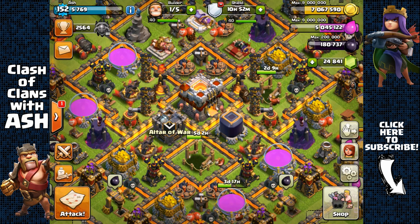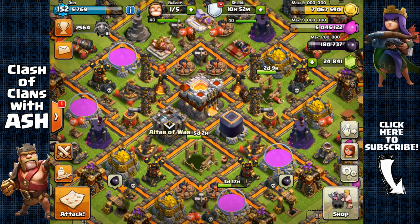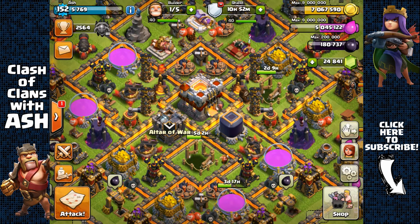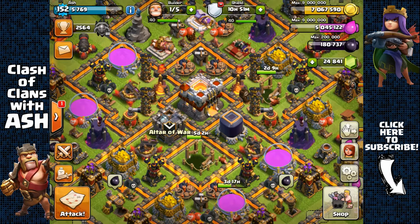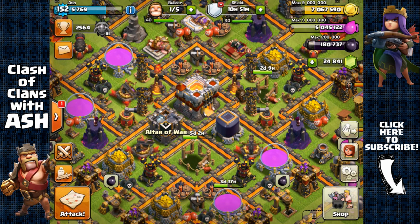Hey guys it's Ash. Many of you have asked me about attacking Town Hall 11s for farming, and my usual response was that it wasn't a good idea to attack Town Hall 11s unless they were a rushed base or a dead base with inactive infernals and traps, or if they have loaded collectors on the outside of the base. It's just not worth attacking them for resources if all the resources are protected inside storages and the base has high level defenses.